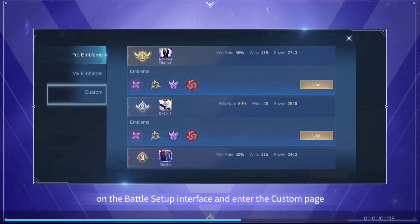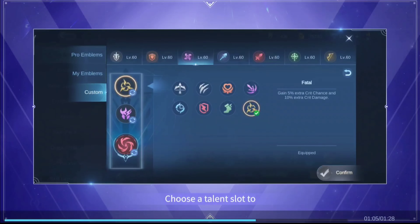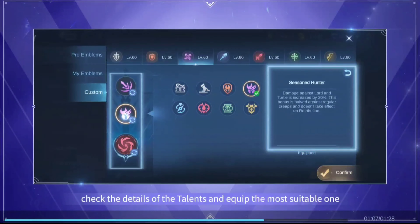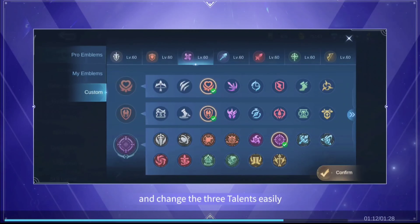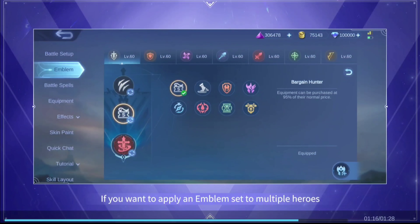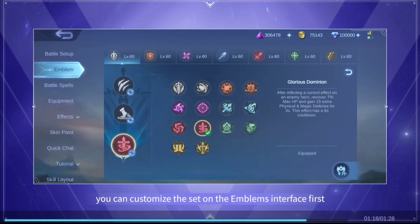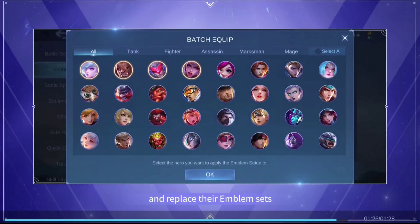Tap on the edit button on the battle setup interface and enter the custom page. Choose a talent slot to check the details of the talents and equip the most suitable one. You can also enter the talent list page and change the three talents easily. If you want to apply an emblem set to multiple heroes, you can customize the set on the emblem's interface first, then tap the icon on the bottom right to apply the set to multiple heroes and replace their emblem sets.